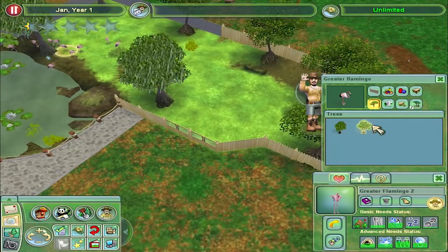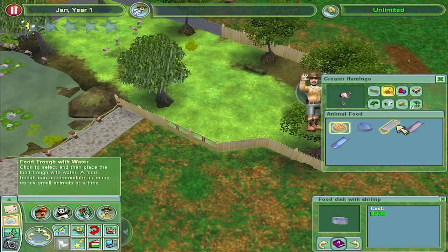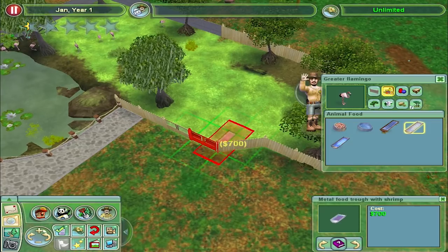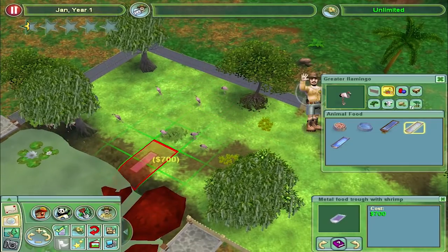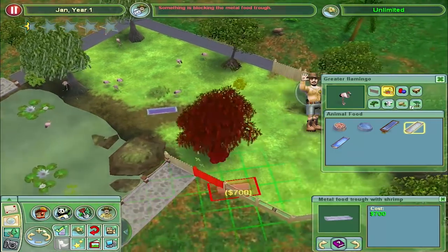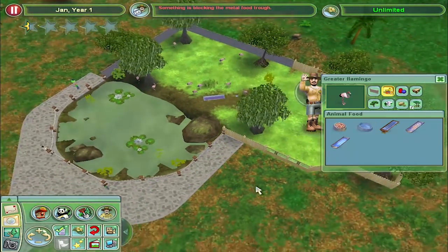Food and water — how do we do that? There's a food dish with water, a food dish with shrimp, trough with water, trough with shrimp, and metal trough with water. Let's go for a trough with shrimp. Let's put it over here. And let's put down some water for them all as well. Hopefully that's enough for them.